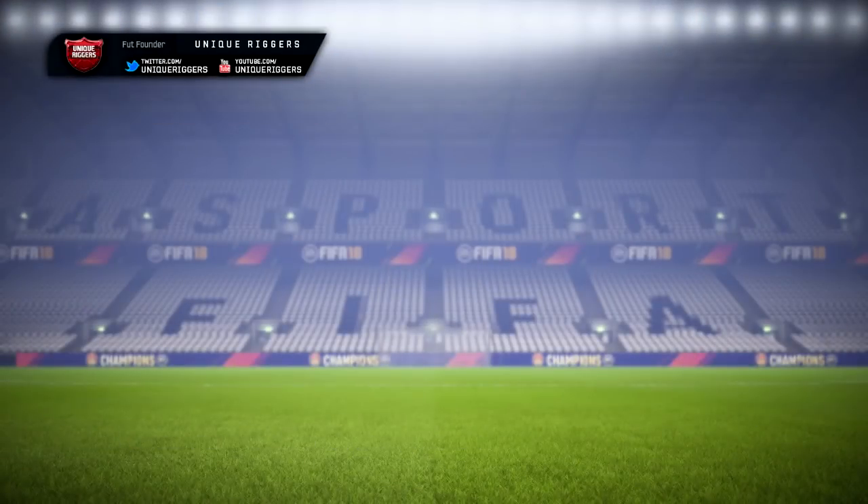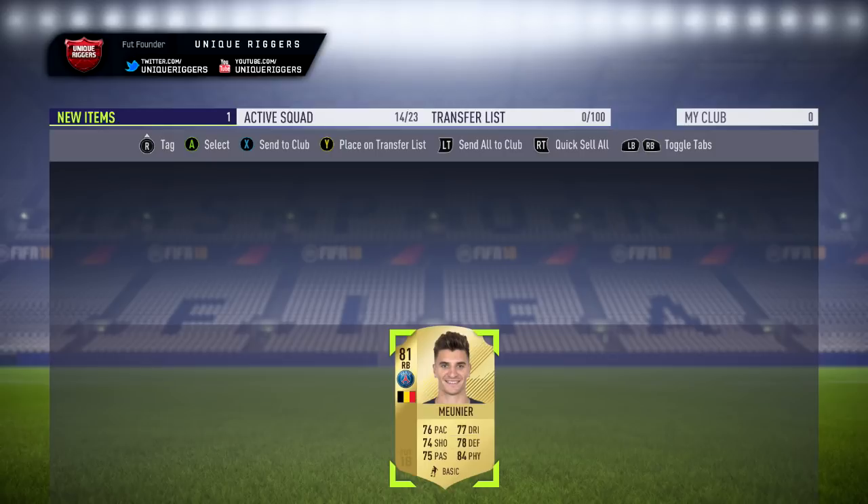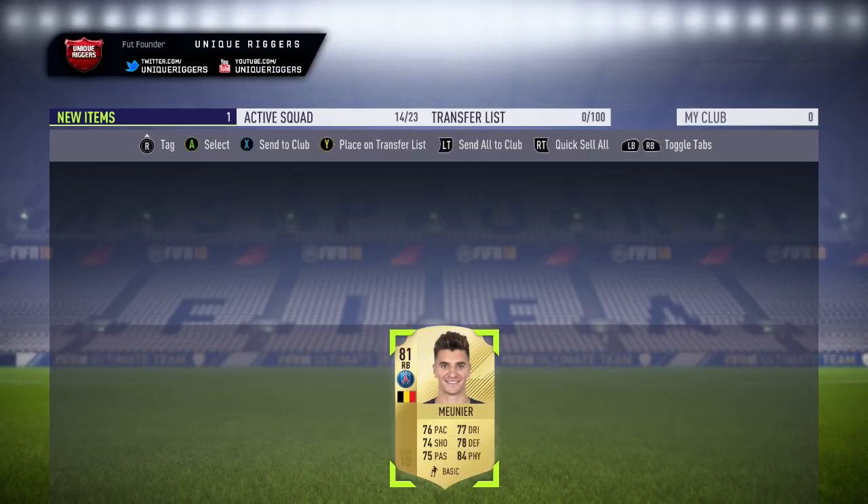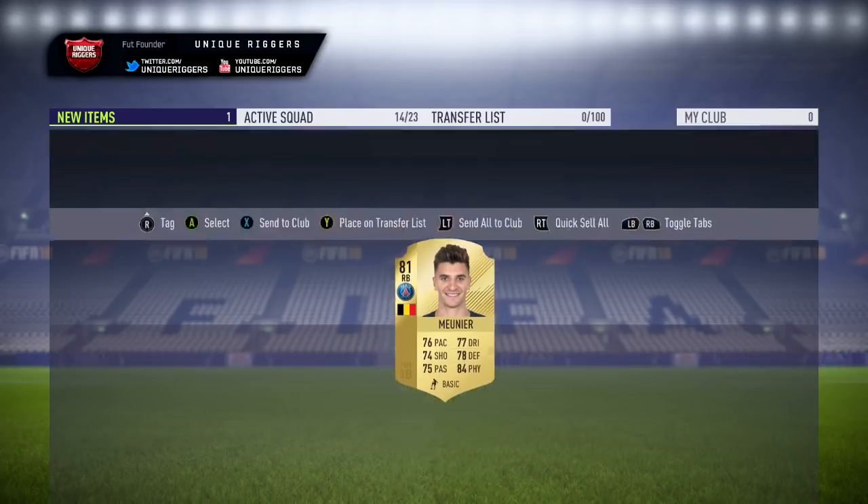There we go, gone and picked up the first card to pop up. For this one, picked it up for 900 coins — going to make about 2,000 coins on him. Cards like this are popping up almost every single minute during peak time, so with this filter you could potentially make like 50k, 100k over the space of an hour, which is ridiculous. You'd need to be a pretty good sniper to hit the 100k mark, but these cards pop up an absolute ton, so definitely recommend jumping on it. Just going to list this guy up right now.